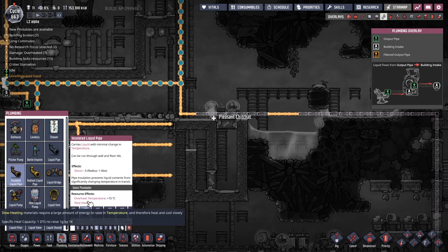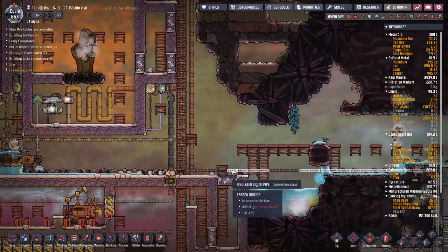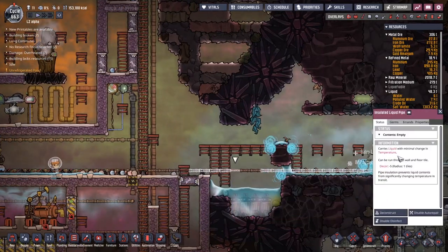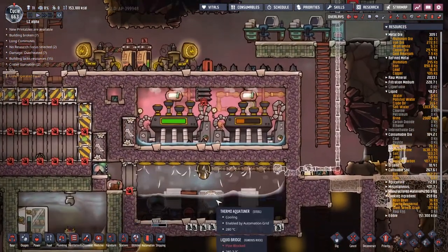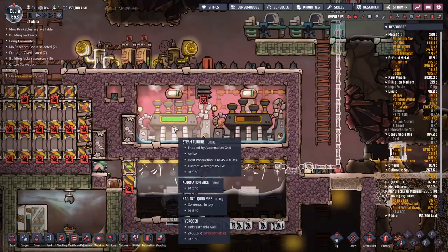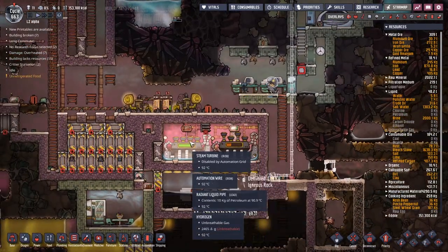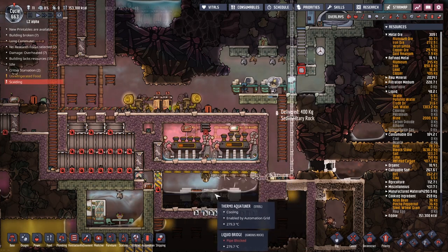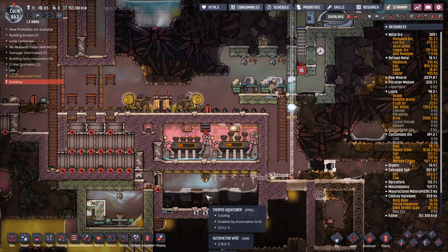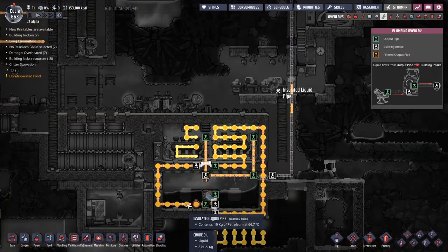If we have a look at the various different settings, coming across to igneous rock, you can see it is slow heating and the overheat temperature is high. So I'd like to make all of my insulated pipes and tiles out of that stuff. I don't think the sedimentary rock is going to cause too much of a drastic heat change. We've got to the point where both of these steam turbines are now turning over! I'm a little bit worried about what the temperature is going to be — I'm kind of hoping it's raising up, because I want these to fight against the thermal aquatuner. I don't want the thermal aquatuner chilling everything down to the point where we freeze the petroleum, because that would be pretty bad.